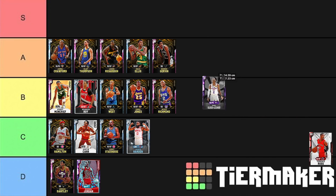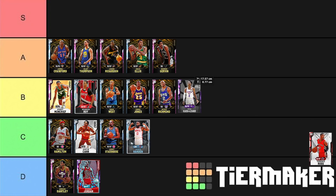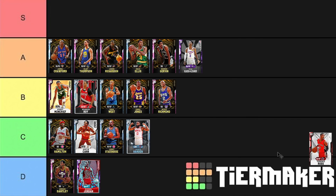Shea Gilgeous-Alexander — in the old meta he'd be in B tier because the release is slow. But this is the new meta, the 2-3 zone meta. He's a 6'6" guy who can play point guard, he's got length, can attack the basket, can shoot well even though he's got a slow release. The release is the only thing keeping him off S tier with this new meta. He's just that long, gets past in lanes, can handle the ball, can burn people off the dribble. Since they patched five out and it's a zone fest, Gilgeous-Alexander has to go in A tier.